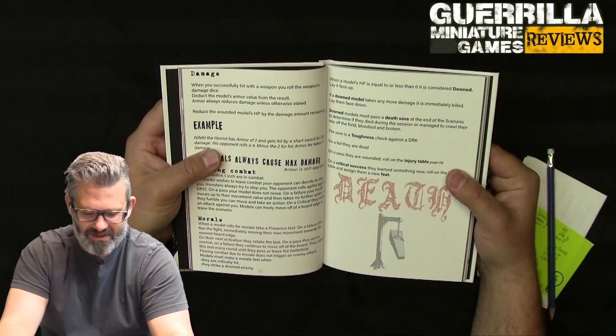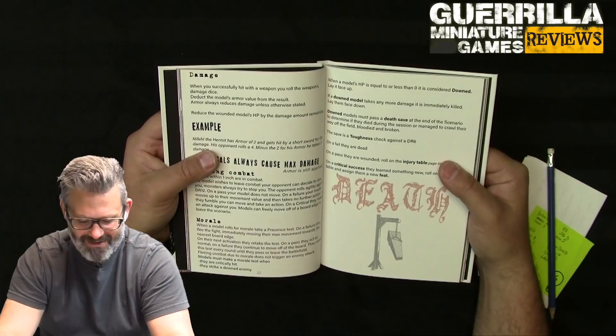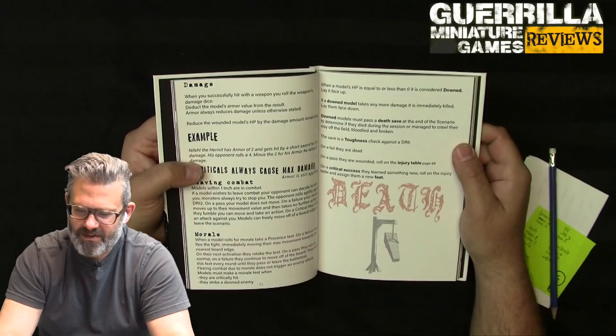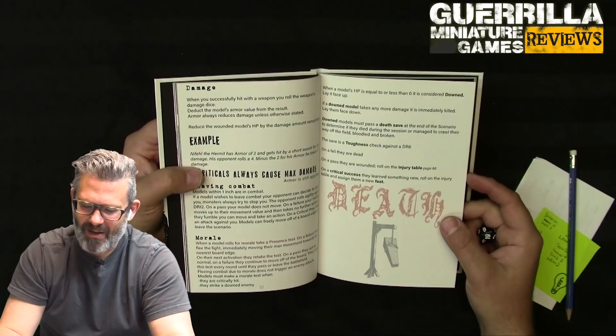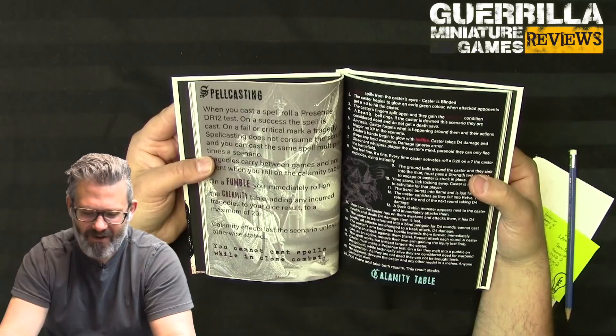Ryzen is at minus three total to morale tests with his minus two Presence and Cowardly feat. Models must take a morale test when critically hit or when they strike a downed enemy - you might feel bad about it! When a model's HP hits zero or less, it's downed - placed face up. If a downed model takes more damage it's immediately killed. At scenario end, downed models make a Toughness DR6 death save - failure means dead, pass means wounded with an injury, and a critical success earns a new feat.